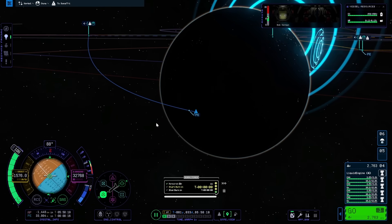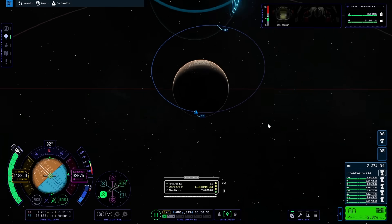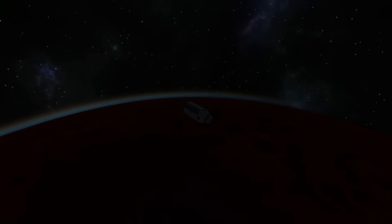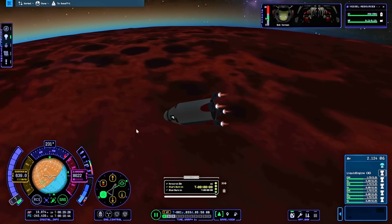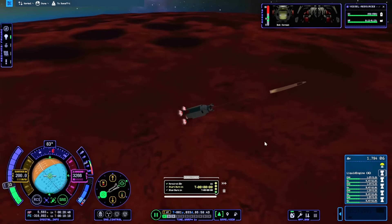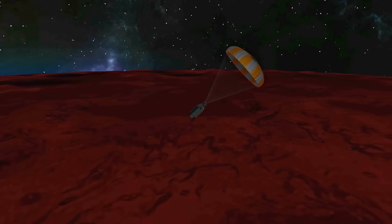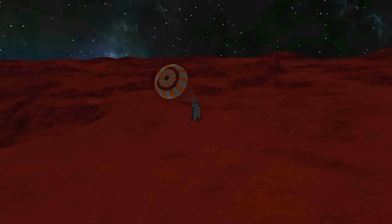A quick retrograde burn got me on course to fall into Duna. In hindsight I probably should have timed my landing for daytime, so the footage is a bit dark. The first stage of descent was mostly free fall with nothing to do. When I started getting out of control I burned the engines to right myself, and not too much longer the parachute deployed, keeping me pointing in the right direction. I really liked the jittering effect when the parachute isn't fully deployed. With it fully deployed, I could mostly just wait. Duna's atmosphere is thin so the parachute won't fully slow me down and I would need engine assistance.